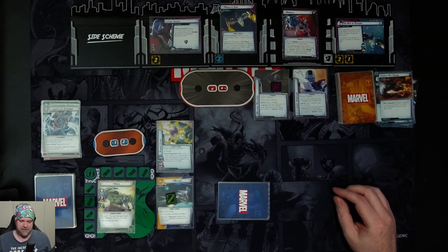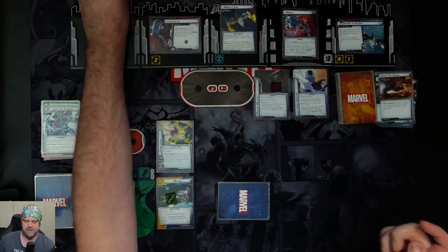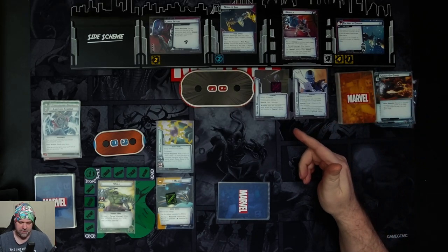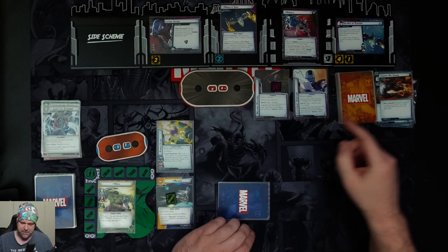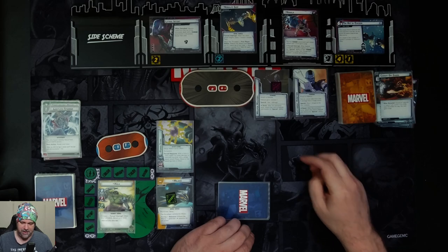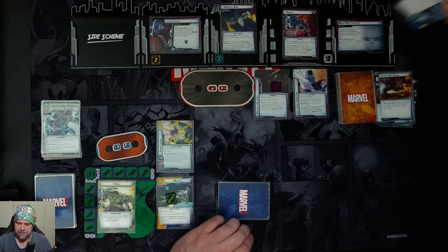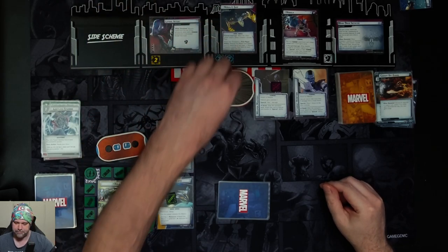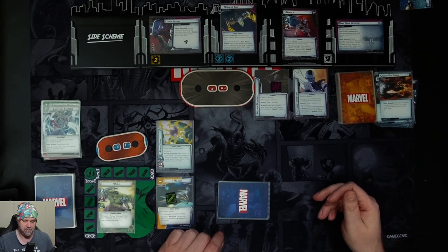We get an evasion counter on Nebula's ship and place two threat there, pushing it to five out of six. Nebula activates — the first technique special is take one damage, and the second is place one threat on the main scheme which is going to pop it. But first the scheme advances, so we replace two evasion counters on Nebula's ship. Then for each evasion counter on Nebula's ship, discard the top two cards of each player deck and the encounter deck — four counters means eight cards total discarded.